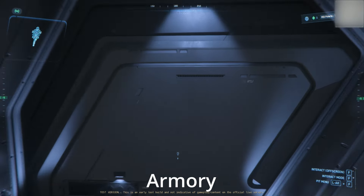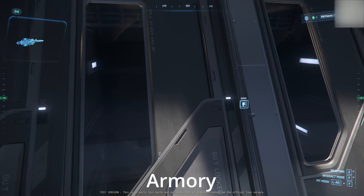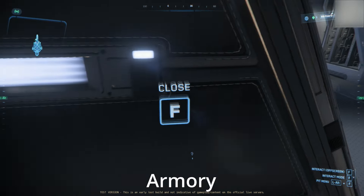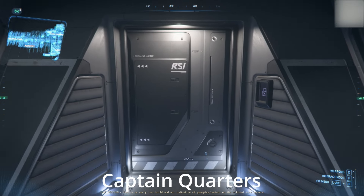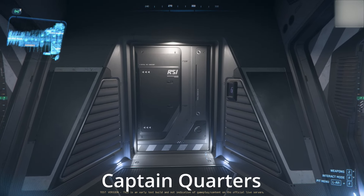First, we're checking out the armory. Here we are at the armory. I give it an 8 out of 10. It's great space, a bench, plenty of lockers. When you're ready to suit up and get into battle, the lockers are big enough — you can actually get inside and change if you want. There's plenty of gun racks for your crew.